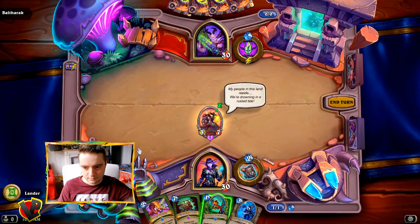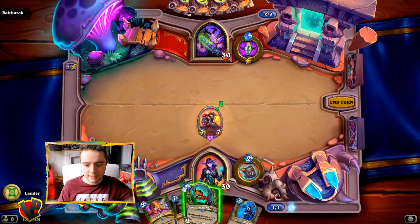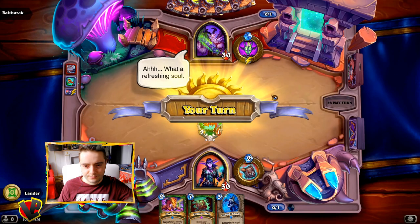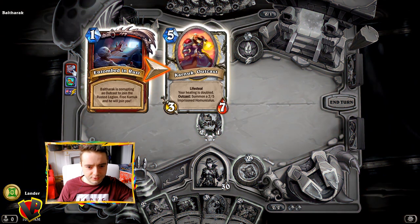My people in this land reside. We are drowning in a rusted tide. What does it do? 3/7. Karnog the Outcast — your healing is doubled. Let's play the raptor first. He got corrupted! Balfarach is corrupting an outcast to join the rusted legion. Free Karnog and he will join you.